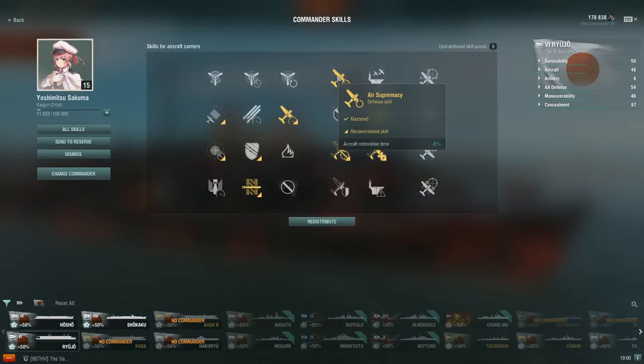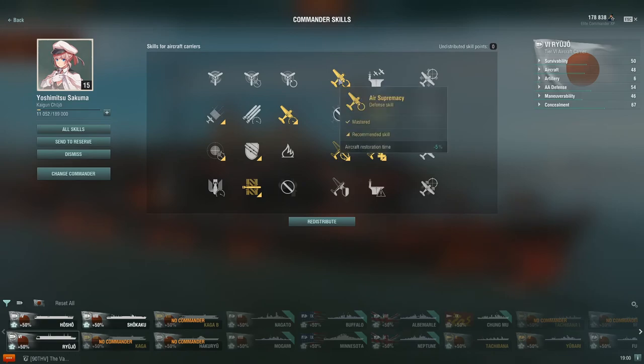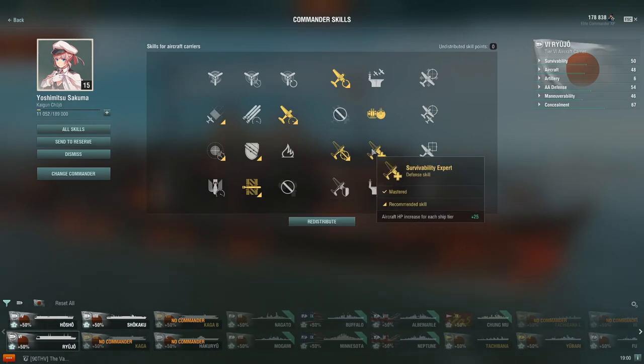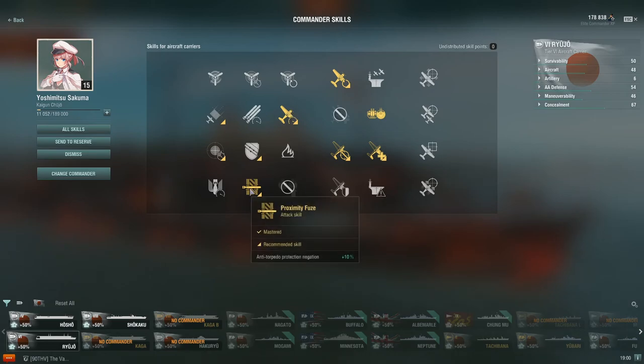For the commander's skills, your first 13-ish points are going to be pretty standard for most carriers, especially the Japanese carriers. You're going to take Air Supremacy, Improved Engines, Aircraft Armor, Proximity Fuse, and then Survivability Expert. That's the basic 13 points for a Japanese carrier. You're going to take the same 13 points on the Shikaku and the Hakuryu, so that's your starting build.